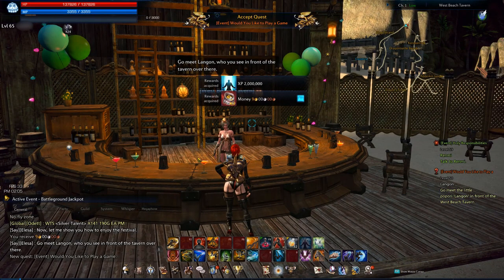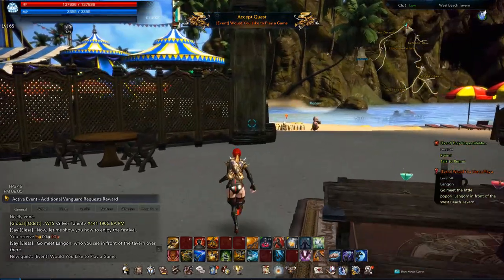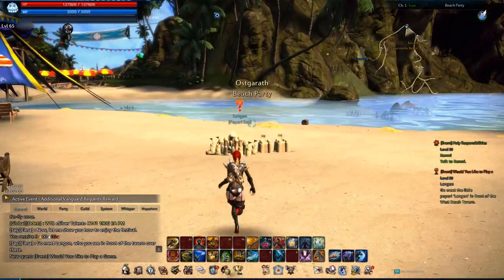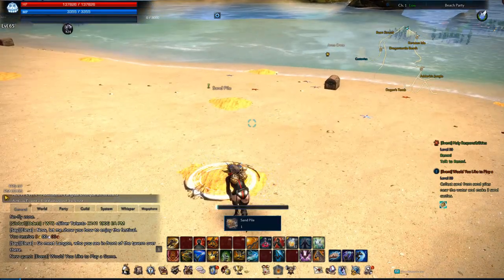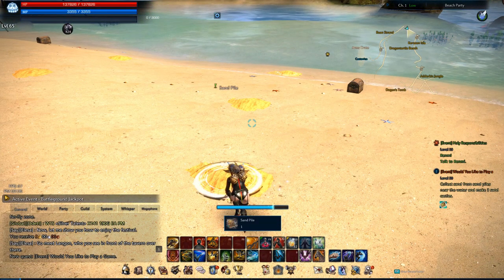To start off, we're going to talk to this NPC over here who will give you a quest to go and play with a Bopori. This is one of the daily quests you'll get after completing the quest chain. Once you've talked to him, you'll see these little sand piles all around here. Simply go up to one and activate it — pressing F on PC or X on controller.